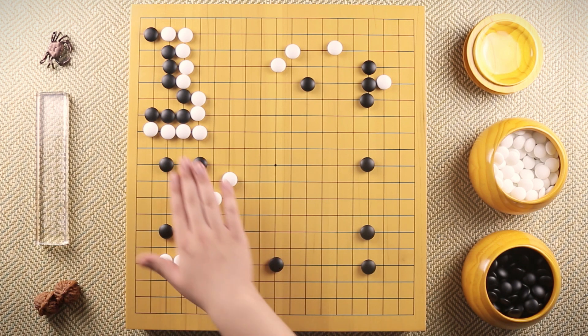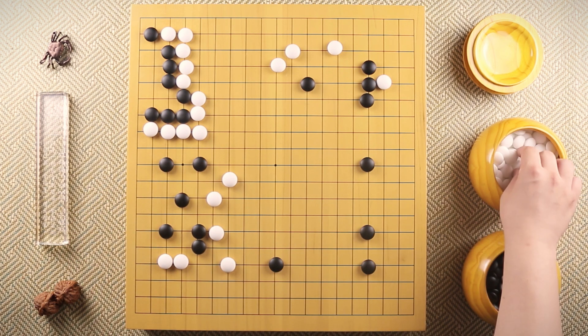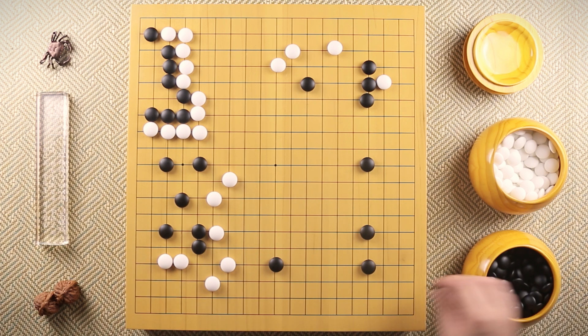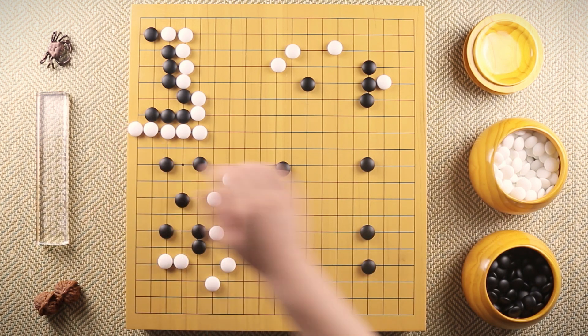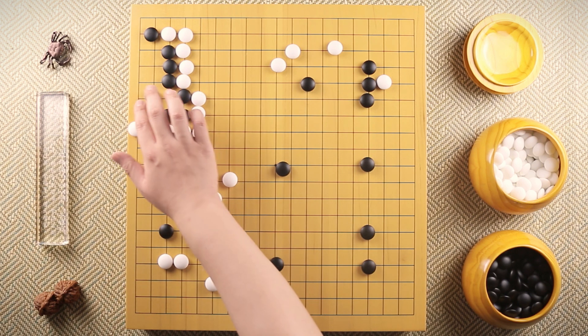Black jumps and white attaches. This way, all the black stones are completely locked inside. When black extends, white plays this kosumi slash small knight's move just to be safe. Now, if black plays away — say black plays something over here — then white extending is a sente. Black needs to spend another move here, otherwise white can just play here and capture the whole thing.